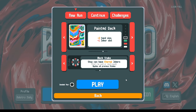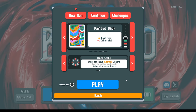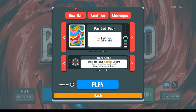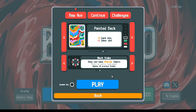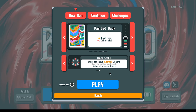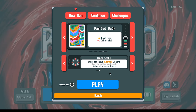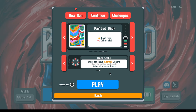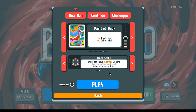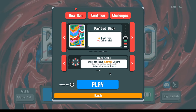So right now we'll jump right in with the Black Stake. This introduces the concept of Eternal Jokers — jokers that can't be sold. We've demonstrated in the past that we're constantly shuffling jokers in and out of our lineup, constantly selling and buying new ones, because different jokers have different value depending on different points in the run.